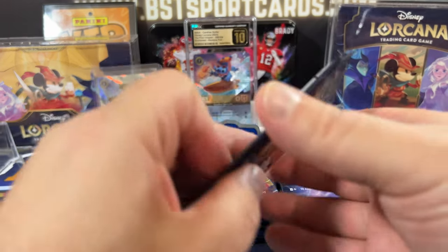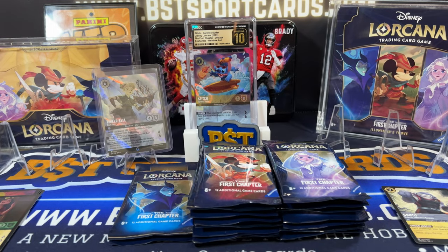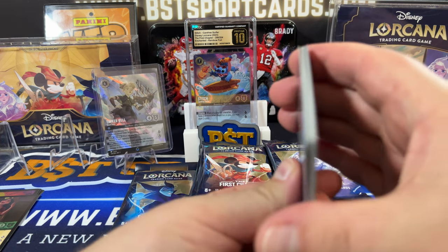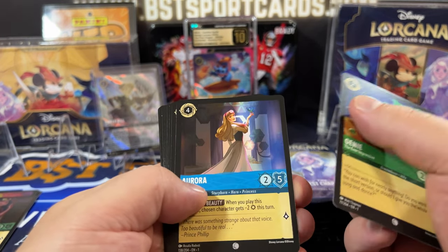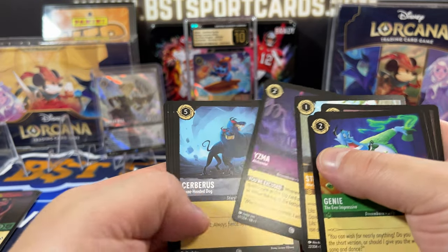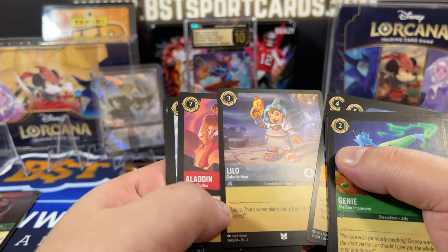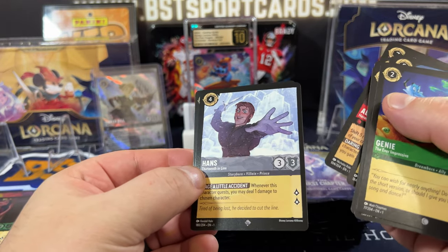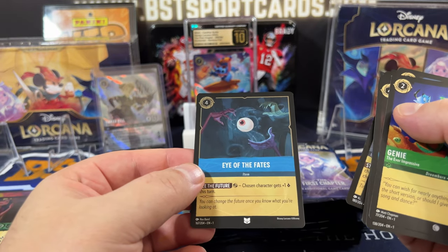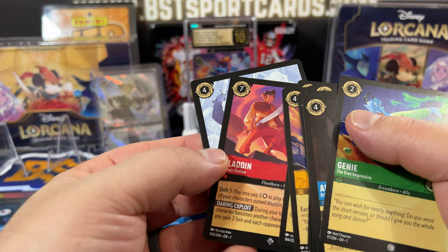Come along with me on this journey to complete my set — so exciting! I am really enjoying Lorcana. I sort of took a break from sports cards until obviously Bowman is here and I love Bowman, so I'm going to be opening some Bowman. There's Stitch, Trenton — You Have Forgotten Me — Lilo, Galactic Hero, Aladdin Heroic Outlaw, Hans, and Eye of the Fates. I have both of these already.